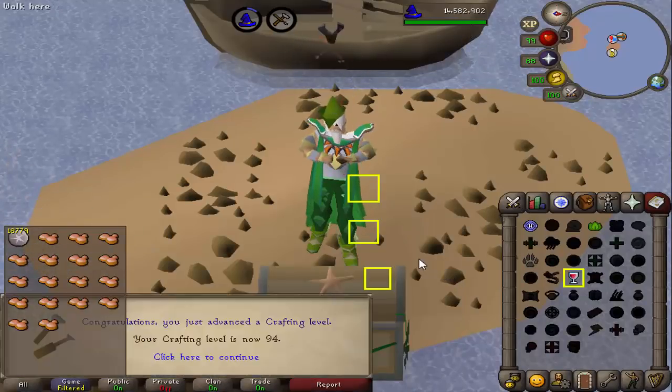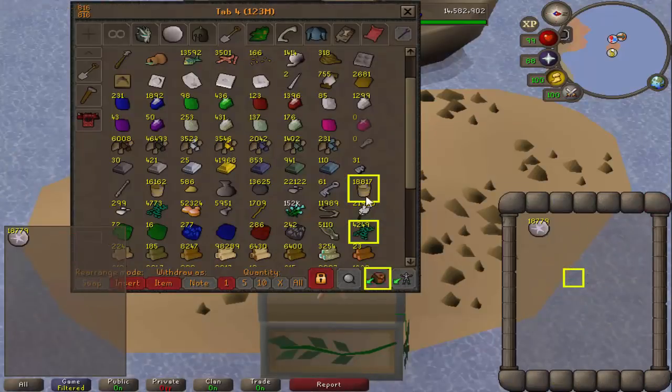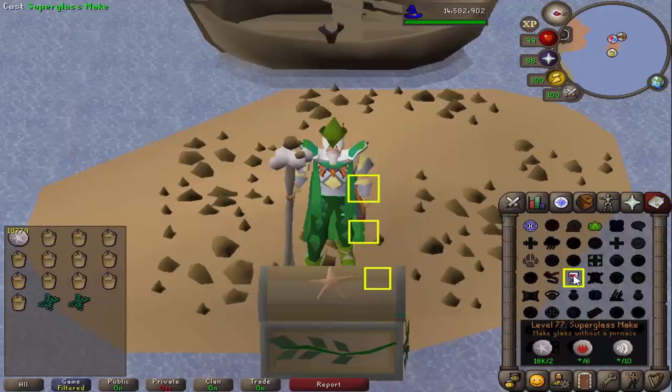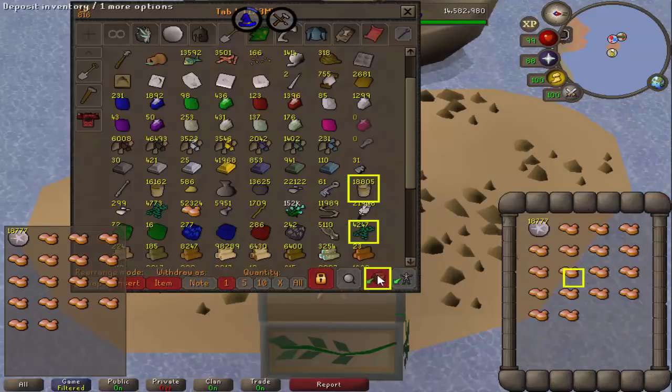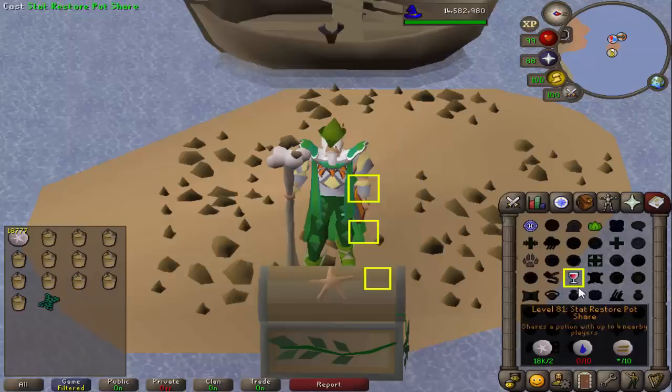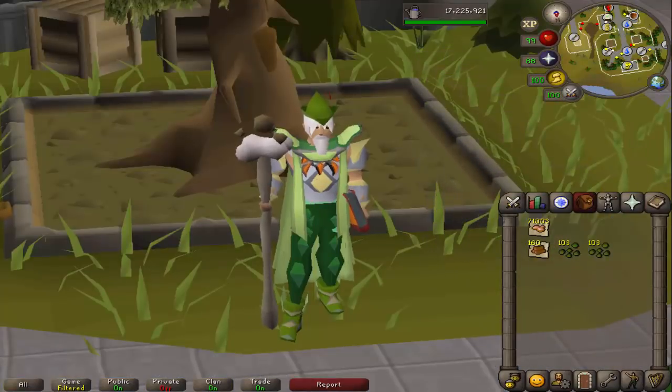And that's the first level on the way to 99 — 5 left to go. Once I've finished doing all the super glass make it will be a bit smoother sailing because it's pretty AFK after that, and I don't have too much left to go. Alright, that is all of the super glass make done. I've got 71,000 molten glass, so the journey towards 99 crafting can begin now.